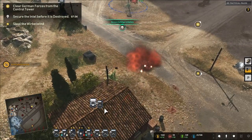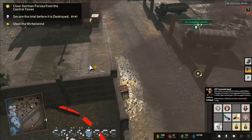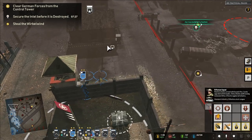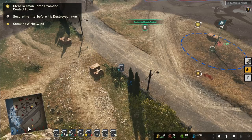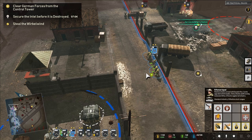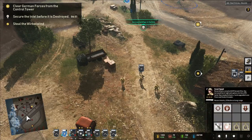Moving the machine gun up. Some units need to withdraw. Garrisoning the building — enemy's flank attempt turned out very poorly for them. Machine gunner holding the center while we keep an eye on the objective. Need to think about what else to build to keep expanding our force.